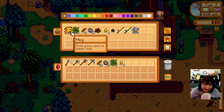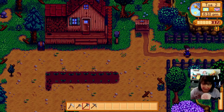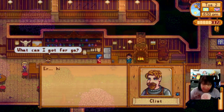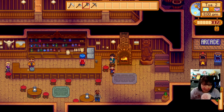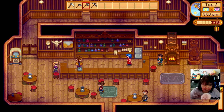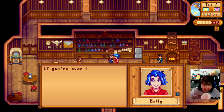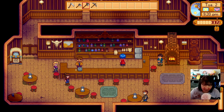I'm gonna go to the bar and see if there's anyone there to say hello to. I don't have the field snack recipe yet - that'll be helpful when I do. Let's say hi to all the regulars. That is the blacksmith, this is the town drunk - he already talked to me today so he won't talk more than once. This is Gus and Emily - she's a little bit woo-woo but you gotta have one in every town, right?